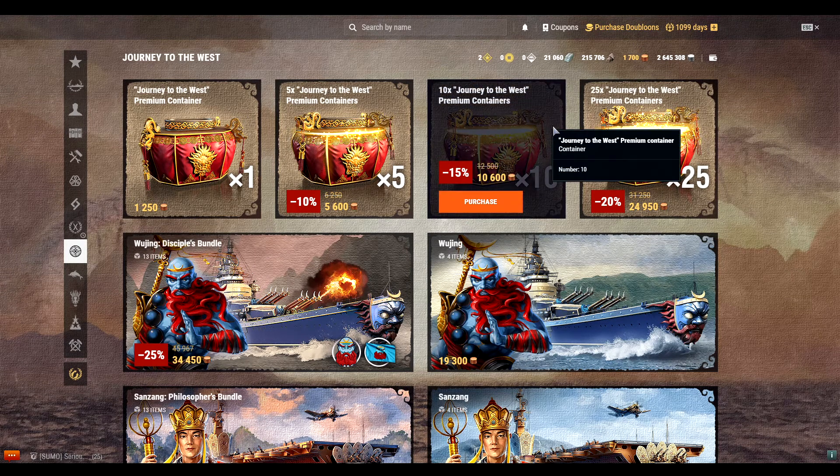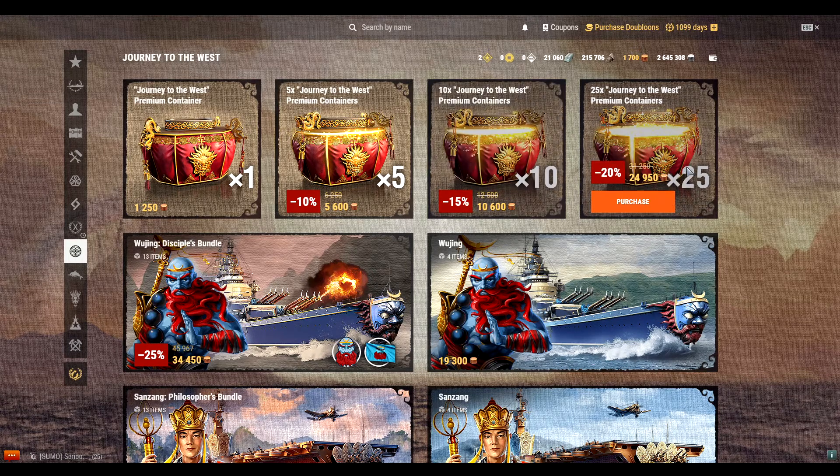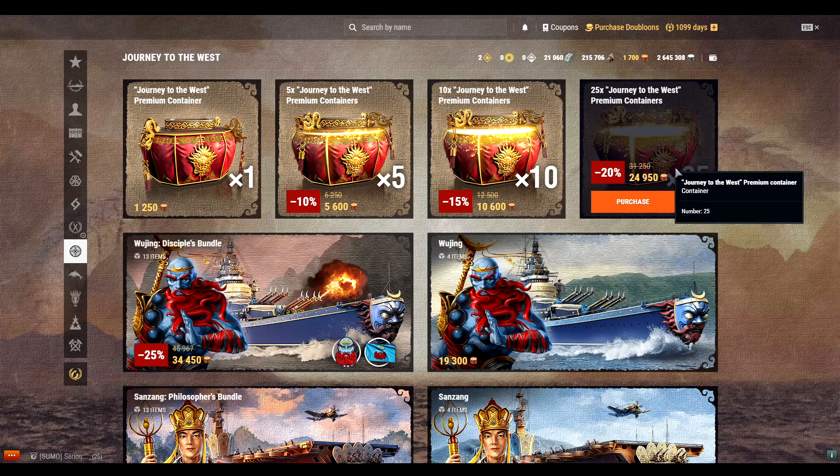I'm going to hop into Wargaming and buy the 2,500 doubloon set, saving myself a little bit of money — that's what you do. If you don't know what I'm talking about, go back and watch my video on opening the 25 Firepower containers where I discuss how to purchase a little bit smarter, and also my smart buying guide shows you how to save money in World of Warships.